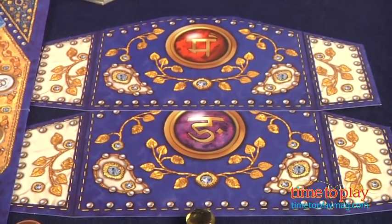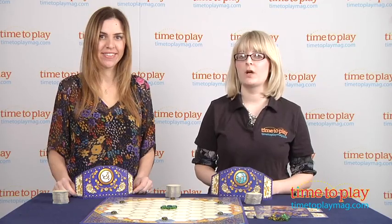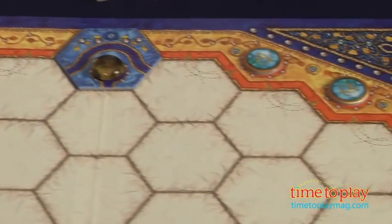Each player takes a screen and six tokens of the same color. Tami's white and I am teal, and the number of players you have determines where these tokens are going to be placed on the board. Because there's only two of us, we each placed two of our tokens every other section.